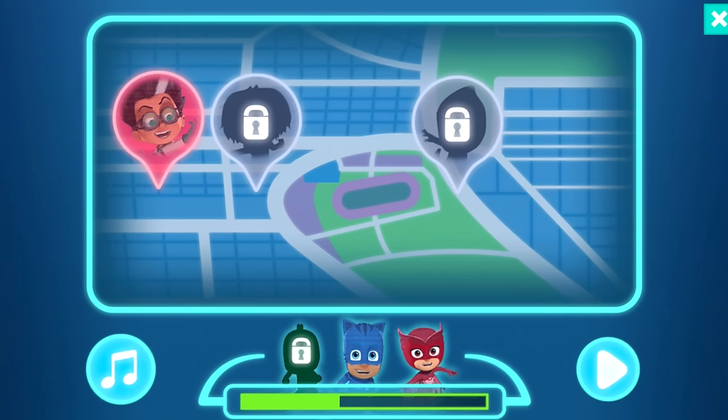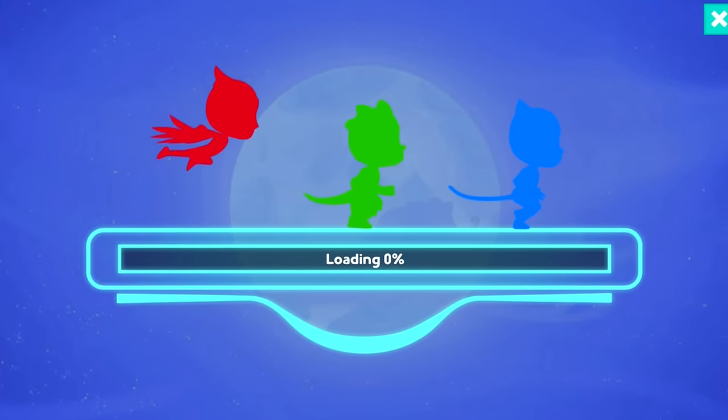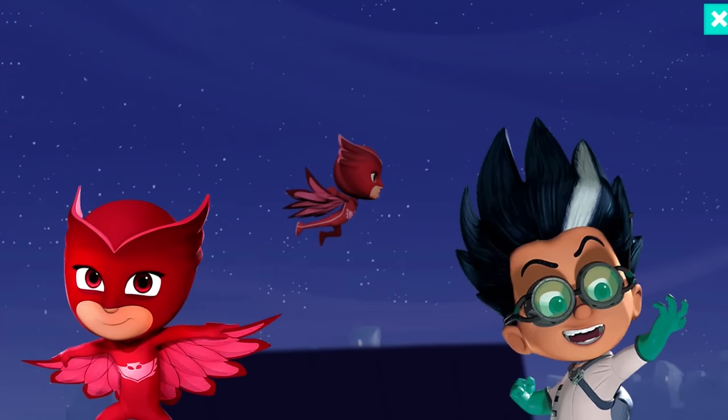If we tap on the music button we can turn the music off, but I think we'll keep the music on. Tapping on Romeo lets us play the Romeo level again — let's see if we can get an even better score.